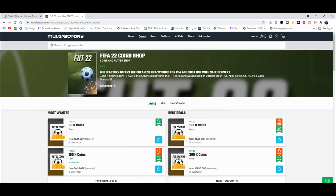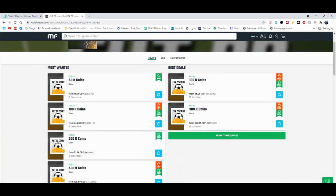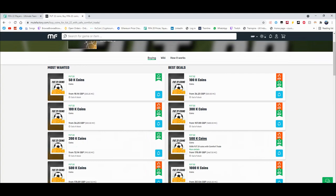For cheap and reliable coins, check out MuleFactory.com and use the code Owen FIFA at checkout for a discount. You can see they have loads of different coins. Obviously the prices will change as the game comes out. It's cheap, fast, reliable — you can comfort trade, 100% legit, straight to your account for the cheapest price on the whole internet.